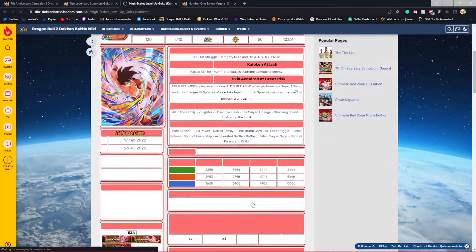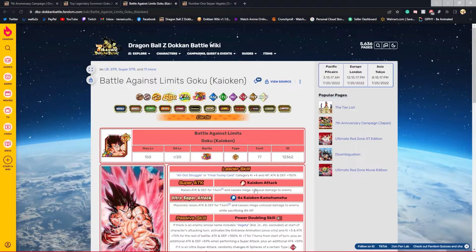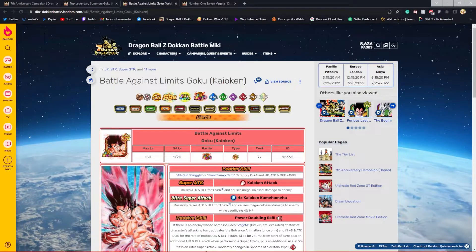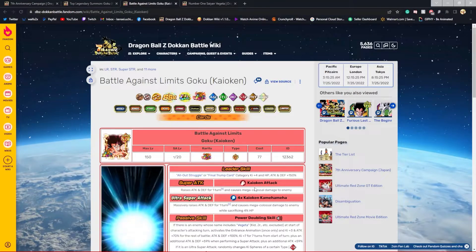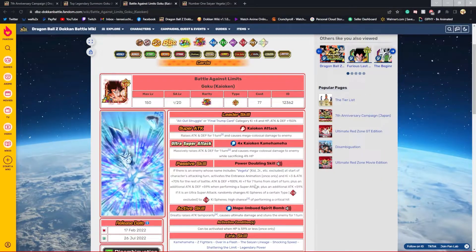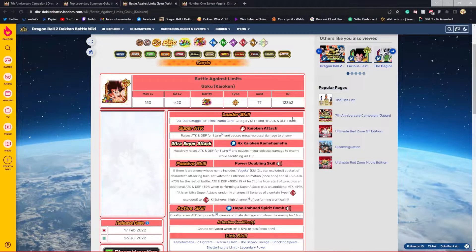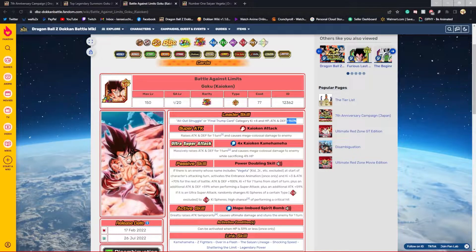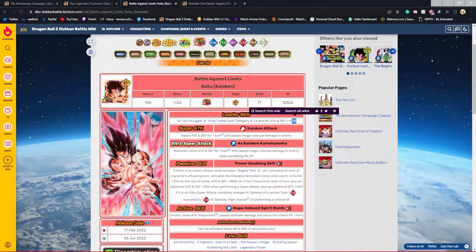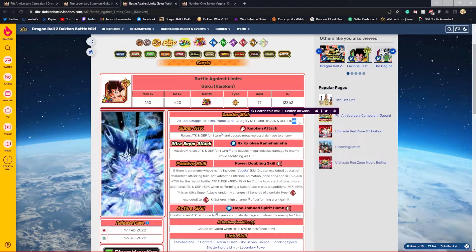Let's go over Kalkin Goku real fast to see what he can do as an LR. He does not have a 2% leader skill on Global but he does have a 2% leader skill on JP. He is at 150 stats — I wish these yellow coin LRs would buff up to at least 170, that's basically a Dog Confess level.